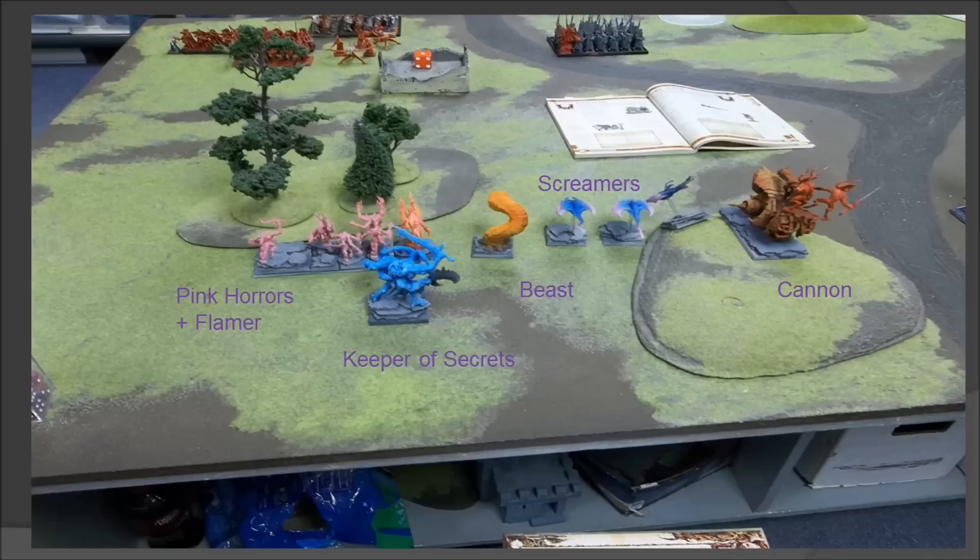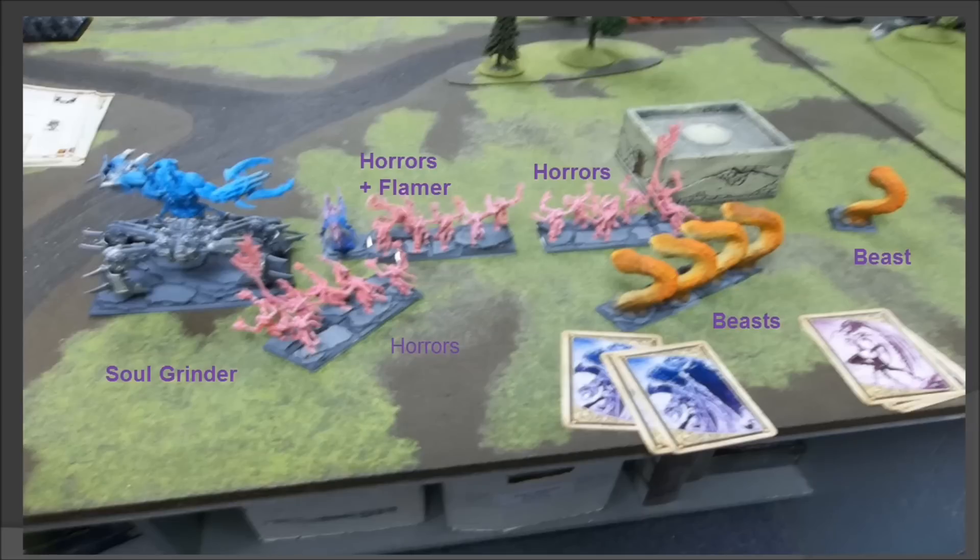The Reavers and Eagle are perfect because they are very mobile and can get away. For the Demons, they have Pink Horrors, a Flamer, a Keeper of Secrets, some Beasts, Screamers, and a cannon. I don't understand how a Flamer is joining the Pink Horrors, and it seems to be on a monster base, which doesn't make much sense. This is the part of the army he really wants to go after.